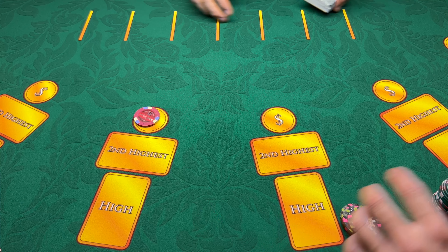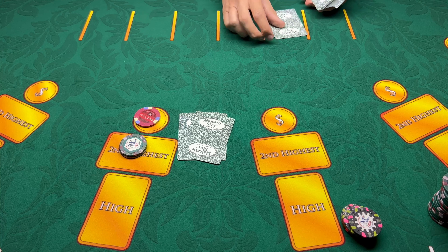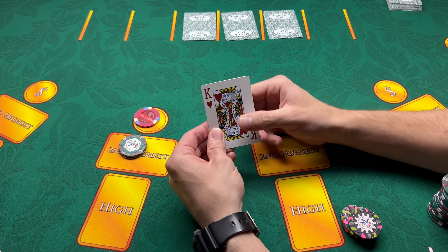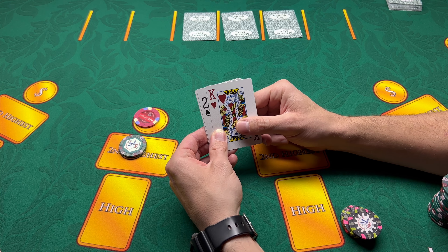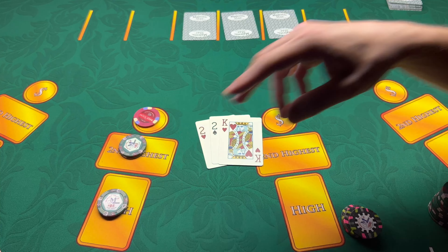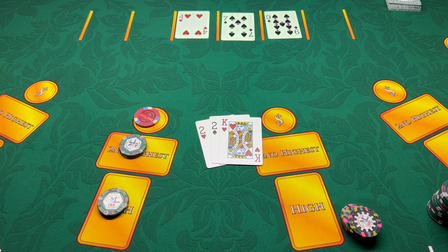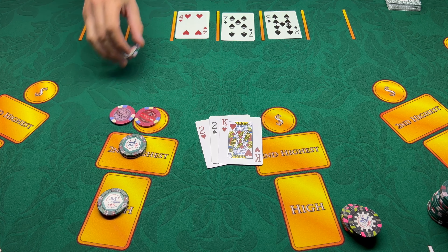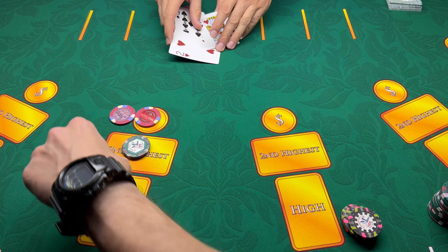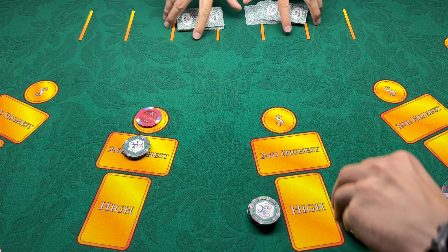Okay, here we go. Cover the pair plus — whatever you want to call it — throw on $50 and away we go. Kings looking nice for the two, pair of twos. Nice, okay, that's a great first hand, we'll play that. The dealer didn't qualify but got a little taste on the next hand.